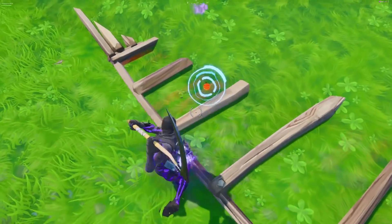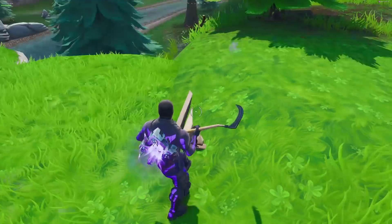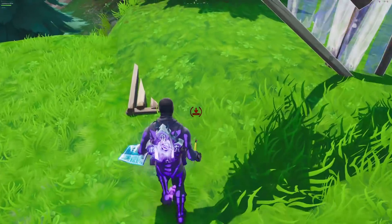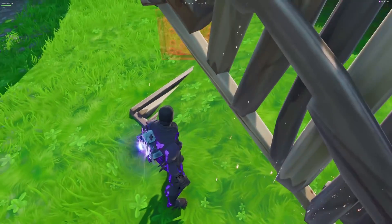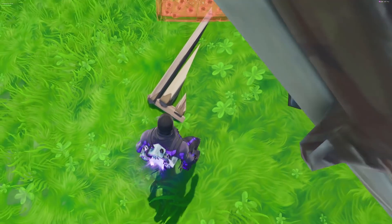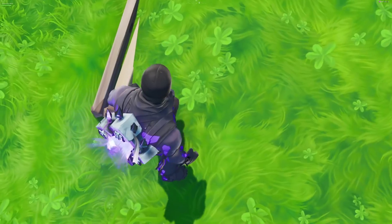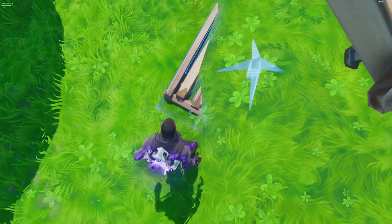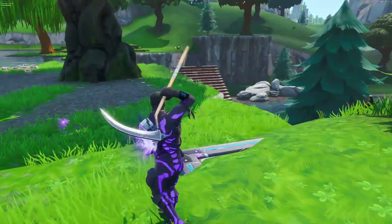Before, you could just place a build inside the ground and place the trap, but now you can't do it anymore. What you have to do now is make a wall, edit it, stand inside the wall you just edited, and then you can place a trap inside the floor. This will get you a lot of kills because the traps will be completely invisible. I have a trap right here — it's completely hidden.